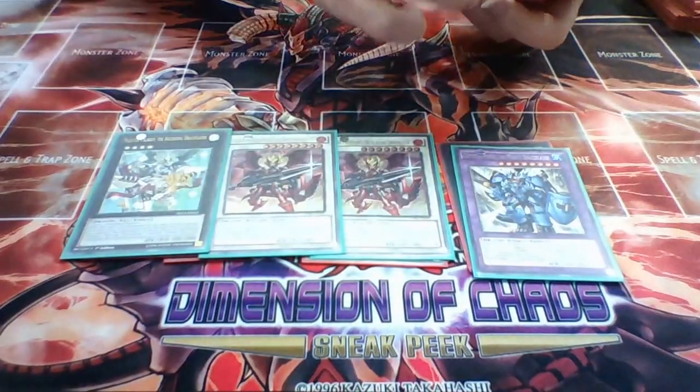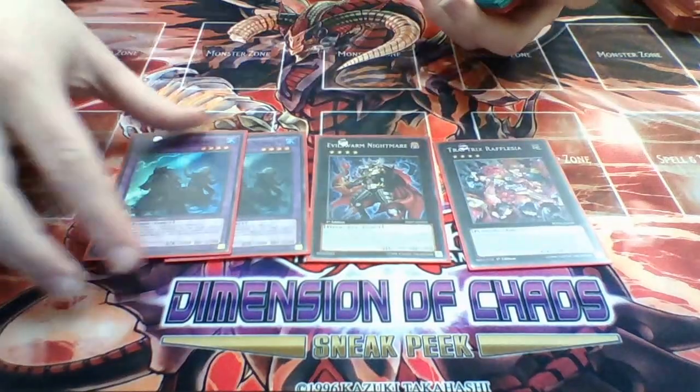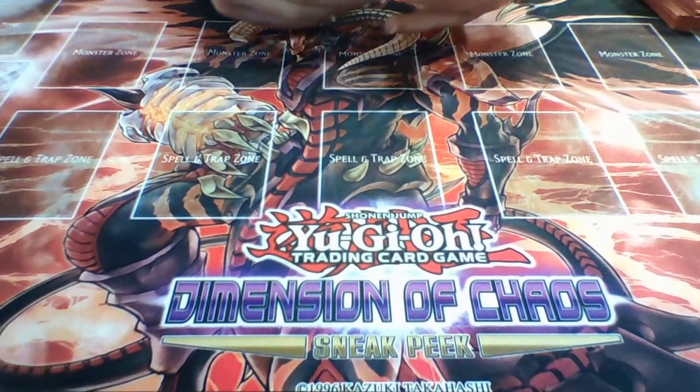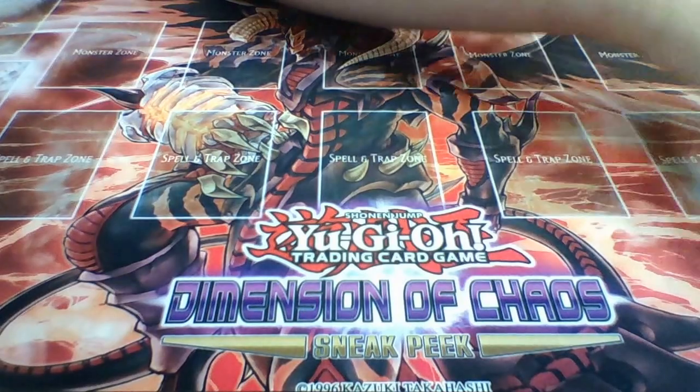I do sometimes want to have Constellar Pleiades in this deck with Diamond just to improve my Infernoid matchup, but I don't think I have the room for it at the moment. If Infinity gets hit on the banlist, we won't be able to make room for it unless we run Delteros, and I don't think we're going to.